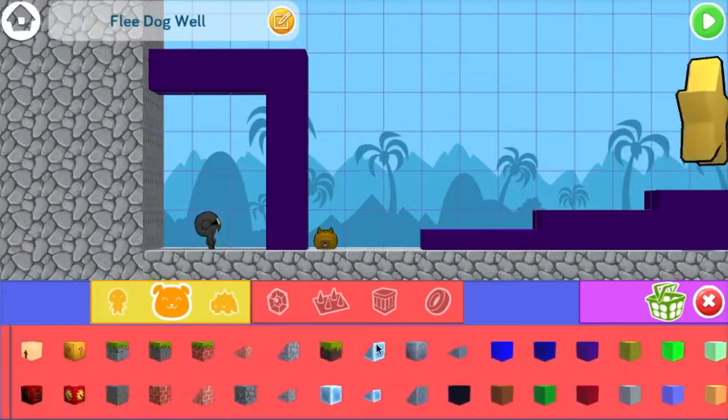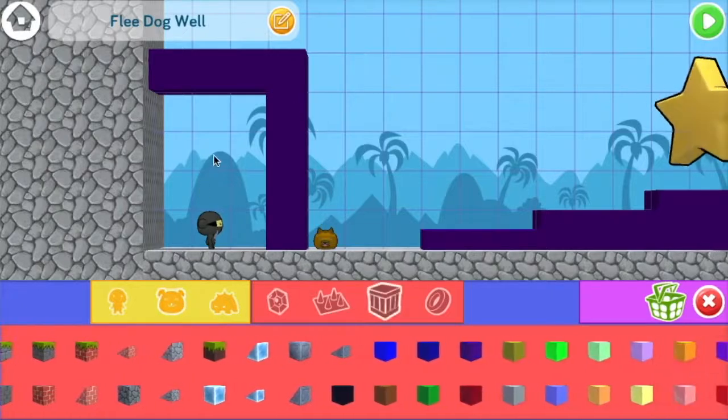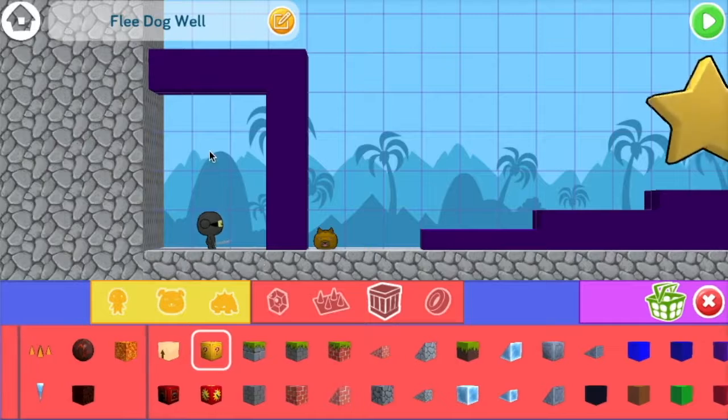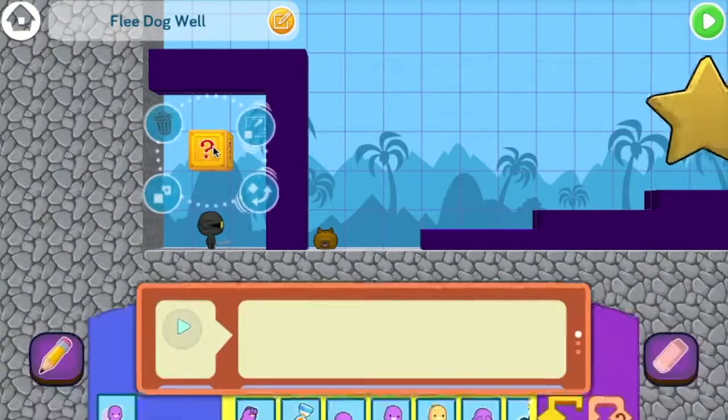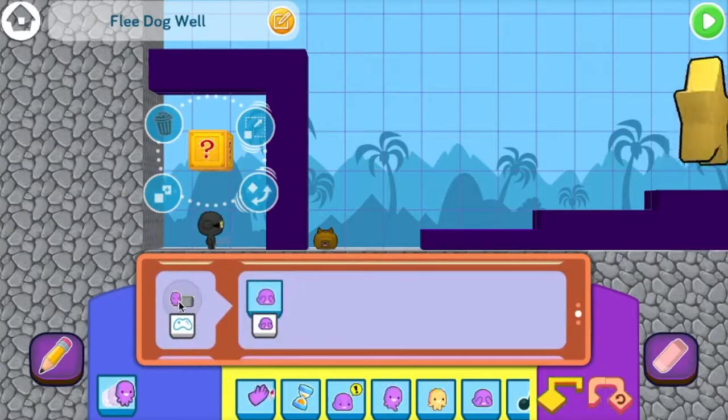Let's start by adding a question block. We could use any block, but I like the question block here because anyone who plays the game will try to touch it. Usually when any food touches a question block, it hides, which is great for other games, but we're going to reprogram it to make the dog jump instead.